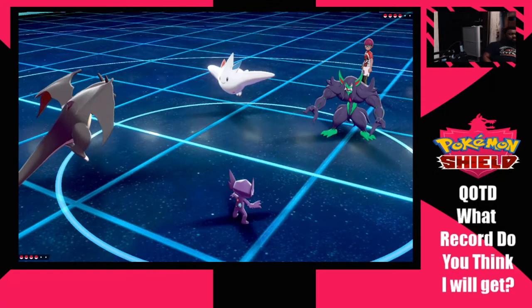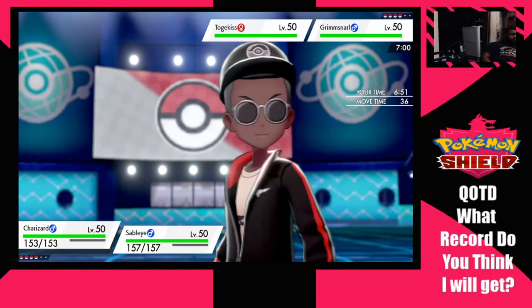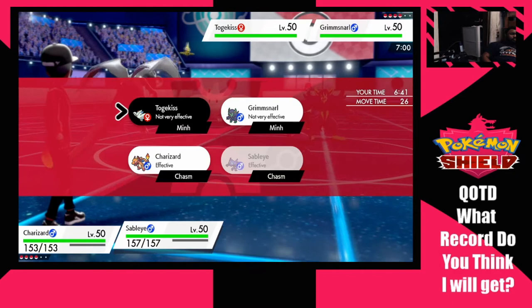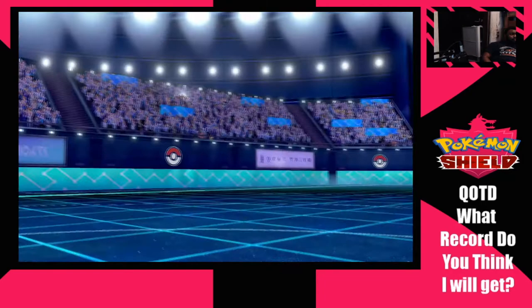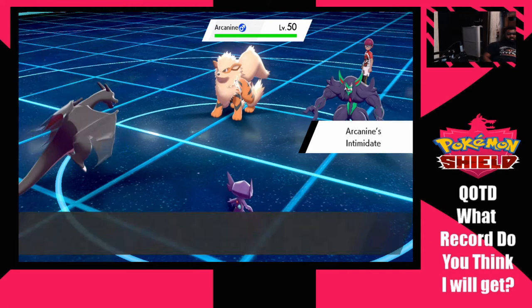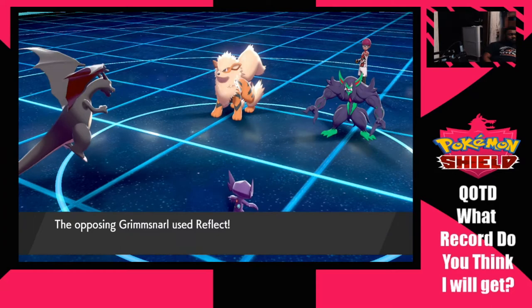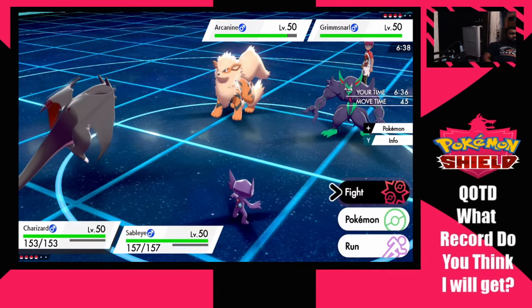They could potentially Prankster my Zard, which won't be very cash money. I'm going to try to Knock Off the Togekiss to see what item it has — they withdrew it though. They predicted me going G-Max Wildfire into the Togekiss slot, which is the smart move — I should learn from my last opponent that people will tech Zard. They set up Reflect, and Sableye's Knock Off reveals Safety Goggles on Grimmsnarl.